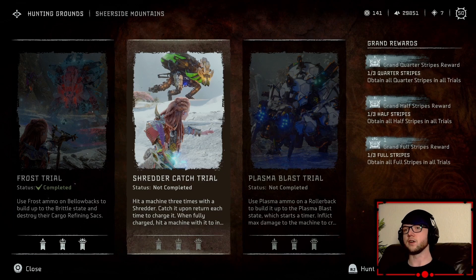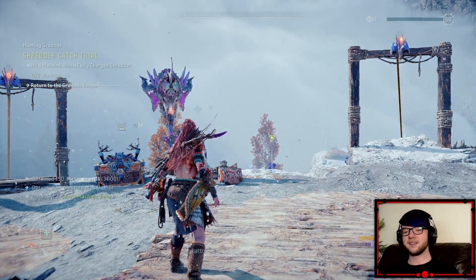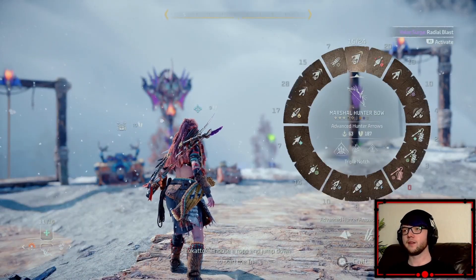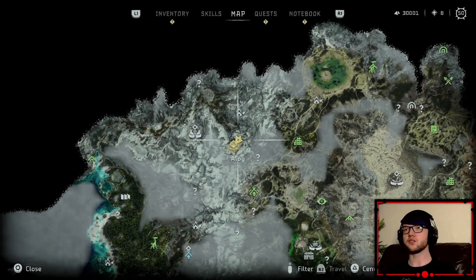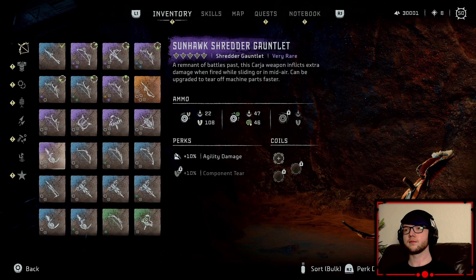Shredder catch — hit the machine three times with the shredder, catch it upon return each time to charge it. When fully charged, hit the machine with it to inflict devastating damage. I didn't even really know that. Choose a rope and jump down to start the track. First I have to equip a shredder though, don't I. I guess this is the best one I have.